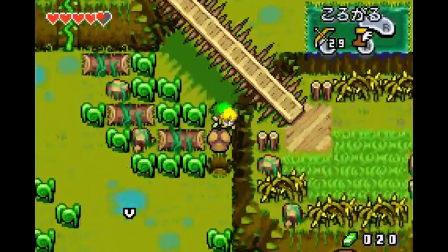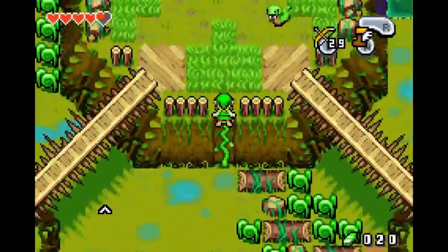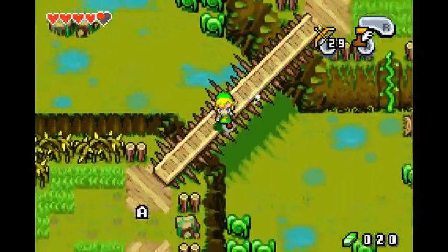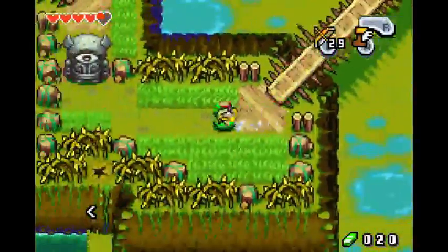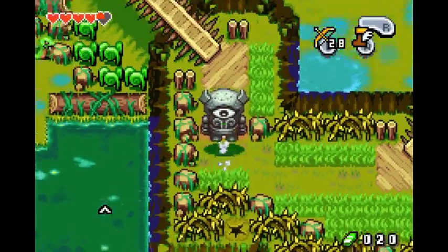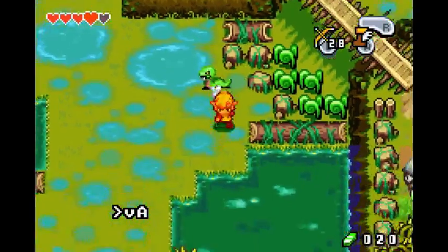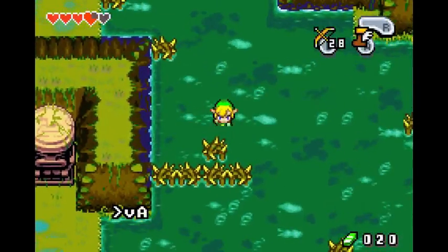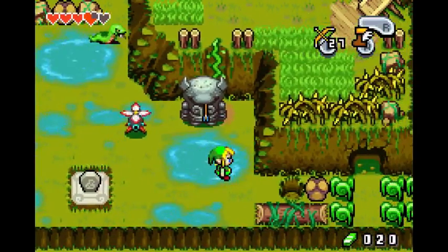Roll, use boots, push the rock. This part's pretty fun because it's not very linear, but again, this is the fastest route. I meant to use the bow. Roll past this guy — you don't need to use the boots, not worth taking the damage. Again, don't hold — that's the same thing as the white things on Mount Cranal. Roll past this guy.